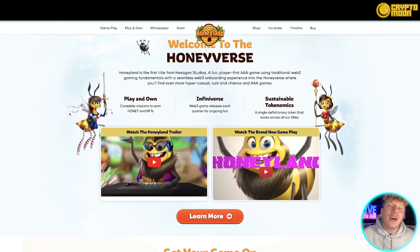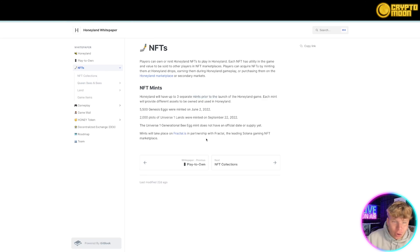It's very important that you go onto the video on this channel and watch the full overview. Now let's talk about the generational mint. This is a 5,500-piece land collection — 2,000 pieces already sold out. It's going to have up to three separate mints prior to the launch, and other mints have been very successful.